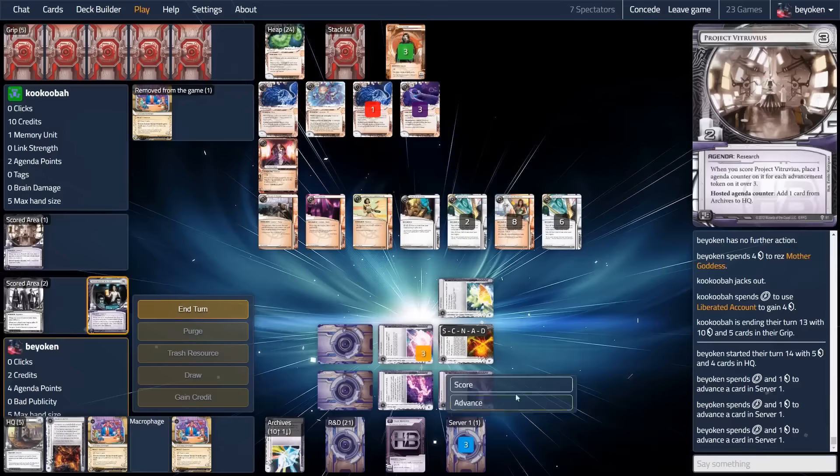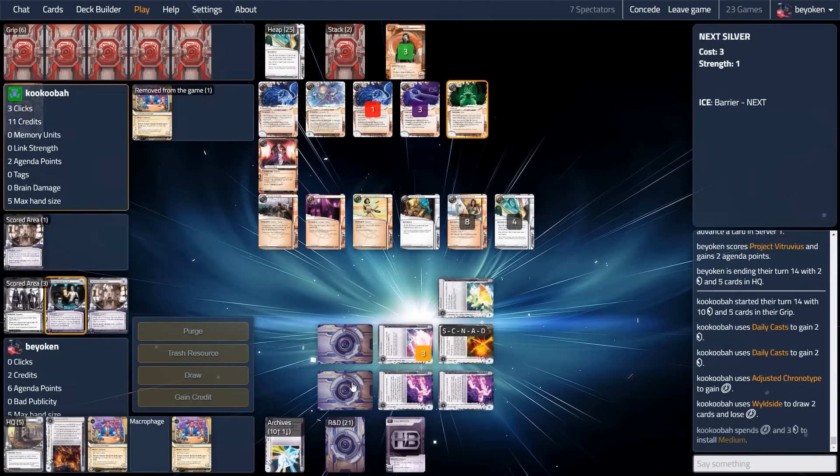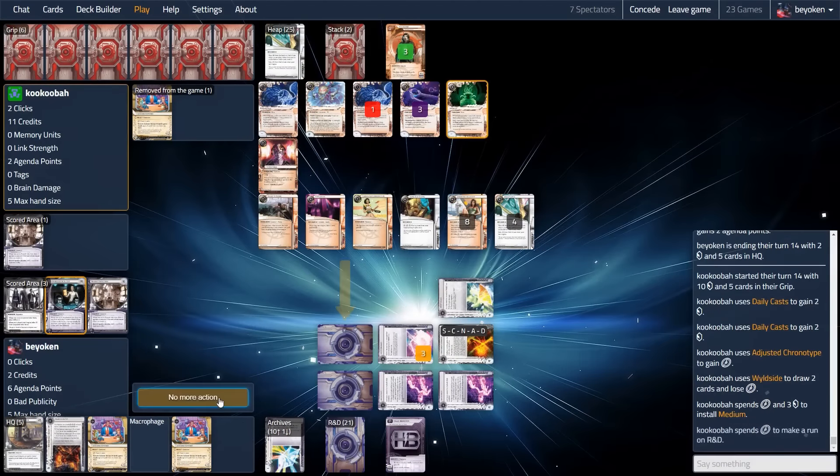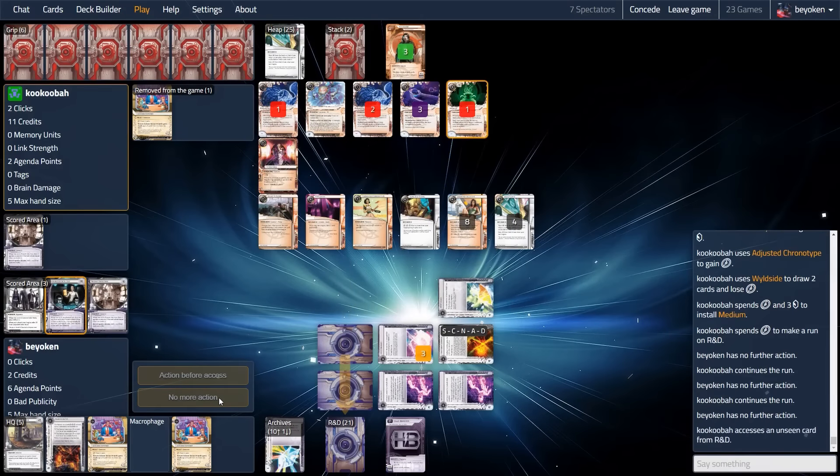So this is huge for me — I go up to 6 points, my opponent is still on 2, the pressure really is on because I can now threaten a Biotic win. The best thing for my opponent to do right now is to medium lock me, which they kind of do.